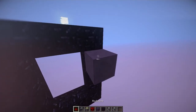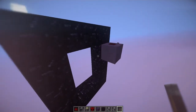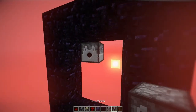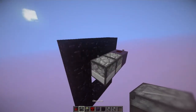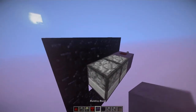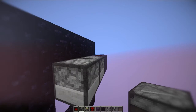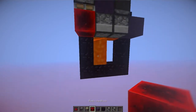First of all, you will have to place a block in here, which will be your input block. And next to it, you will place a dispenser with flint and steel, and then a dispenser with a lava bucket. Then you will have to place an Observer in here with a block, then a Redstone block.